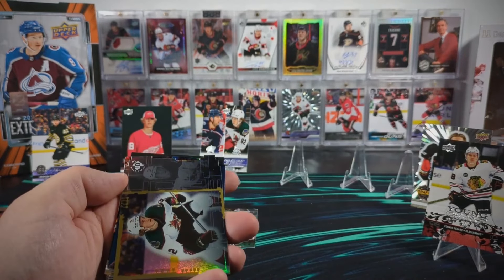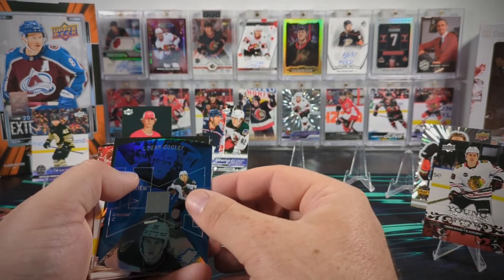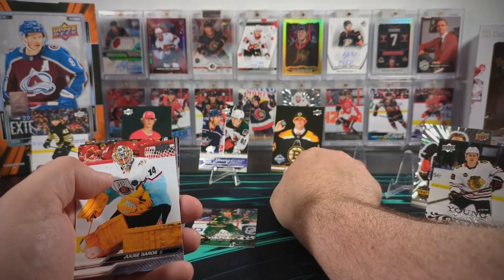We've got a UD3 Logan Cooley, and there's a Logan Cooley Hollow View right behind it. And a John Beecher first round draft pick - so that is not one I was missing.